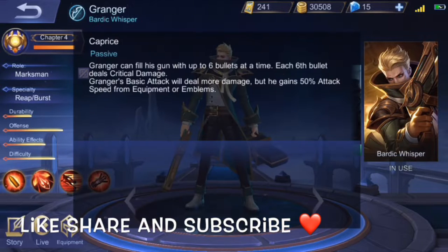Here's the passive: Granger fills his gun with up to six bullets, and each sixth bullet deals critical damage — whether or not you have Berserker's Fury, it doesn't matter. The unique passive is that his basic attacks have increased range and deal more damage, but he gains less attack speed, so attack speed doesn't matter for Granger.